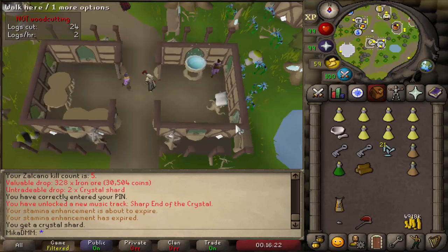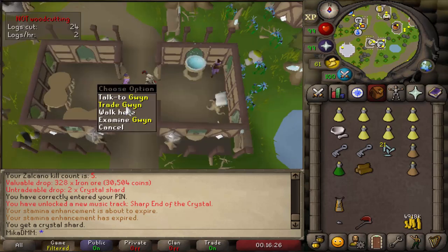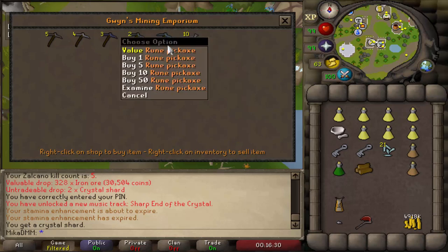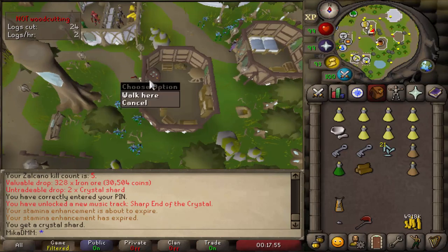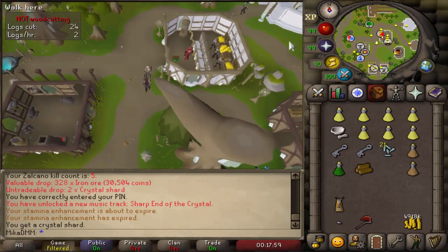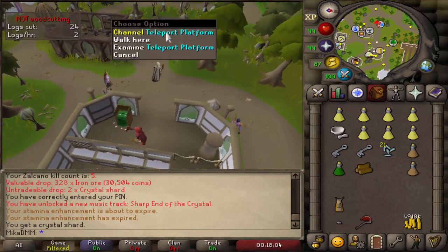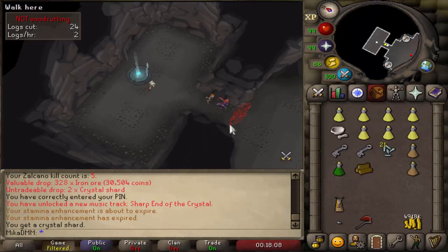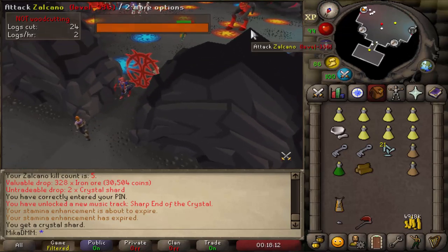Moving just a little bit north of the trees, you have a smithing shop where you can buy a rune pickaxe — nothing necessarily too good, but if you need one for some reason, you can buy it right here. Moving just a little bit north, there's a general store and the first bank. This bank is kind of useful because if you go just a little bit west, you have your first skilling boss, which is Zulcano. To defeat Zulcano, I recommend having a couple of brews and a stamina in your inventory and joining a world that already has a couple of people.